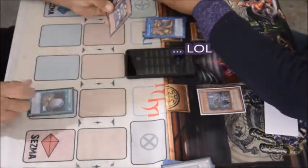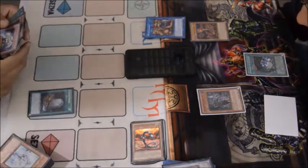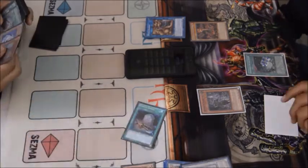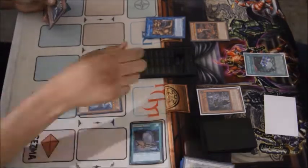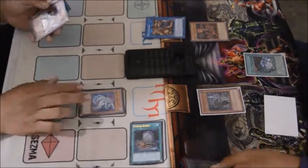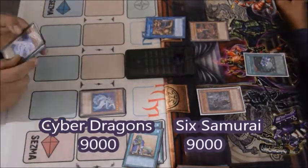I start off doing my favorite one-card play — Kaiju-ing something. He asks if he can switch targets, but I activate Foolish Burial, send Cyber Dragon Core, banish Cyber Dragon Core to special summon a Cyber Dragon since he controls monsters. From there I'm thinking: I have Galaxy Soldier in hand, I have Instant Fusion in hand — what can I do?